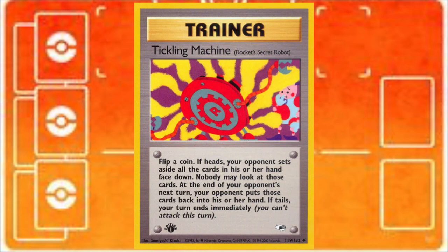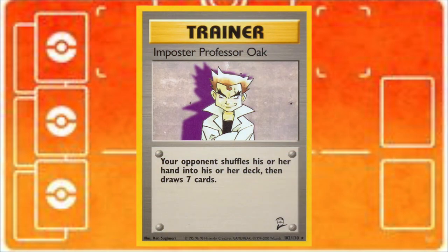Tickling Machine opens up a second milling option to help get around energy removals and super energy removals, because if you hit heads and your opponent sets aside their hand, as far as the game state is concerned their hand size is now zero. When you slap down an Imposter Professor Oak, they're drawing seven cards off the top of their deck. It's not exactly milling since they're not being discarded, but you are forcing your opponent to draw when they otherwise probably wouldn't want to.